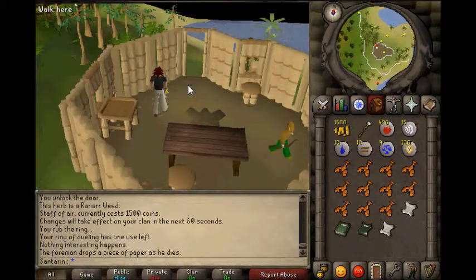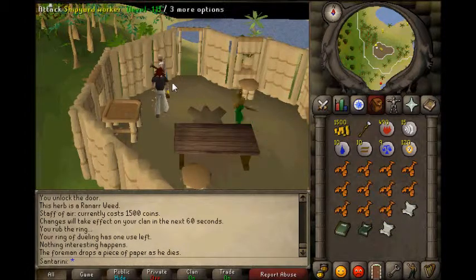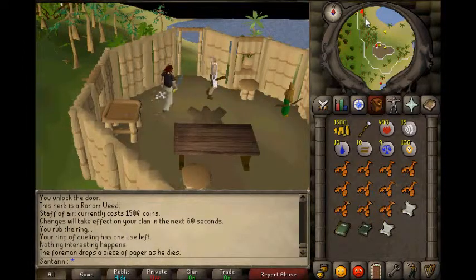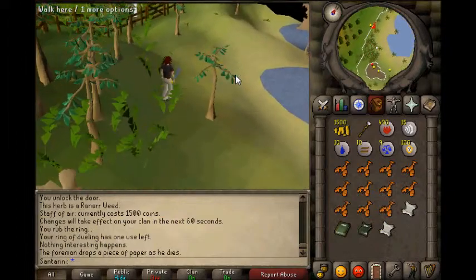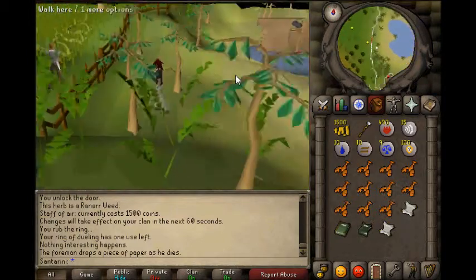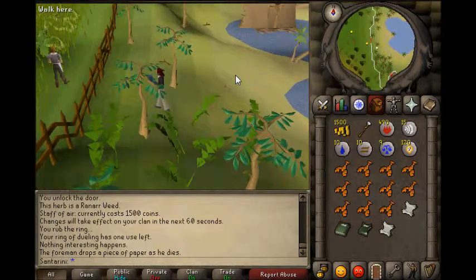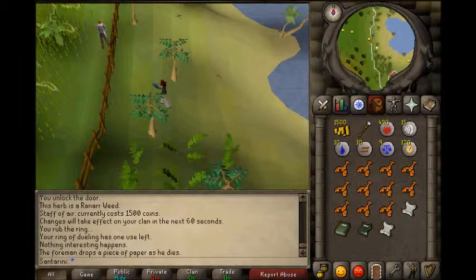Now you want to head back to the Tree Gnome Stronghold, but you cannot enter via the traditional way - you need to enter via other ways to get past the guards at the front gate. The method I am going to use is by a spirit tree, but if you don't want to do that I will have other methods in the description. One of them requires a thousand GP. I will see you once I am in the Tree Gnome Stronghold.